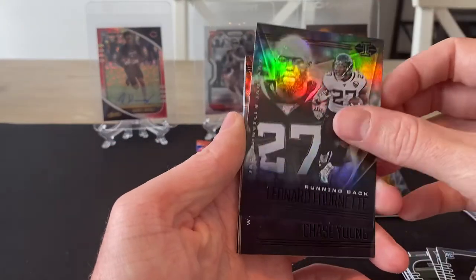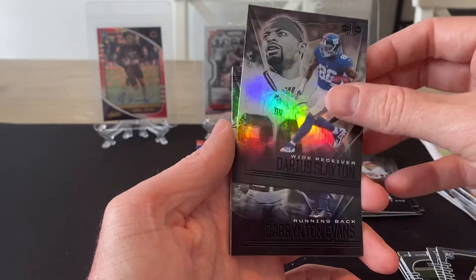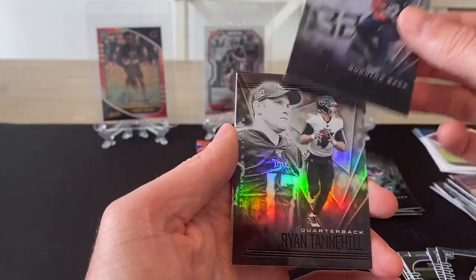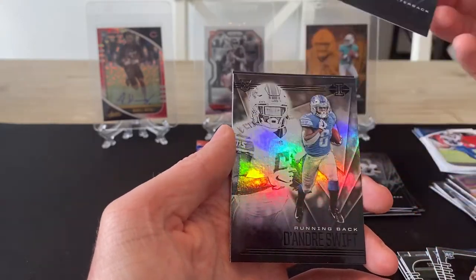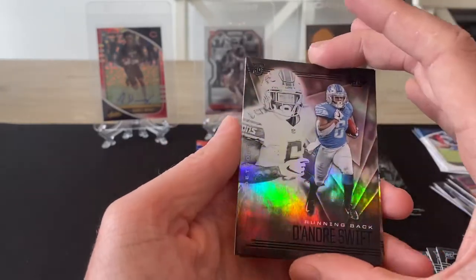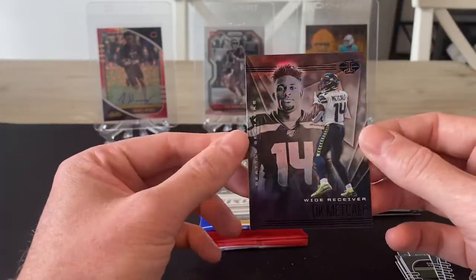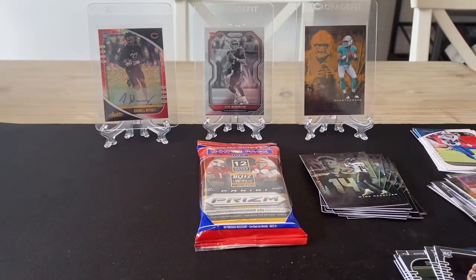Back to the base cards. We've got Leonard Fournette, then rookie Chase Young, Darius Slayton, rookie Darrington Evans — he was my first autograph I pulled this year. We've got Ryan Tannehill, Teddy Bridgewater, De'Andre Swift rookie — not the best draft for the Lions, so it might be a tough year for him, but by the looks of it there'll be a lot of run game so he should see a lot of action. Keenan Allen, and the final card is DK Metcalf. Not quite the hits as the Absolute, but still pretty good for a value pack.